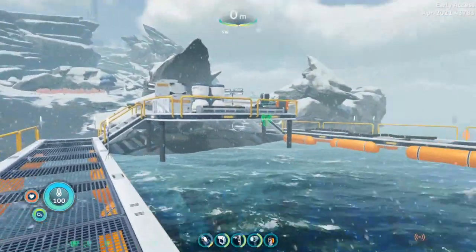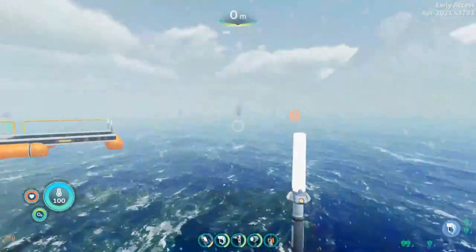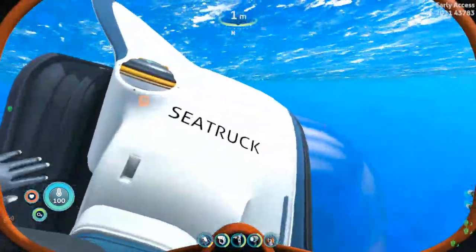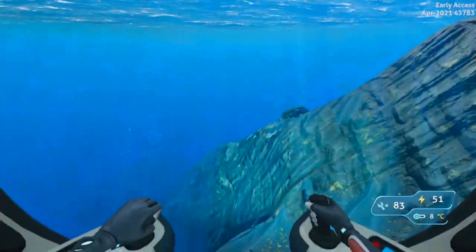We're starting here at Delta Island with the Delta Station dock beacon to the south direction from your drop pod, and I am going to be going to the deep purple vents biome to find three fragments for the blueprint.